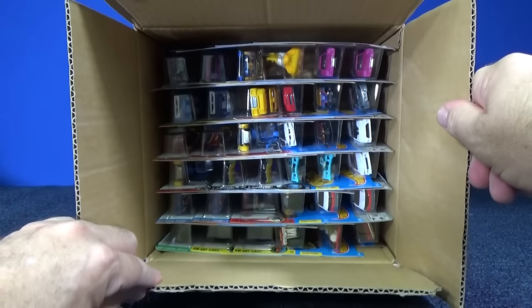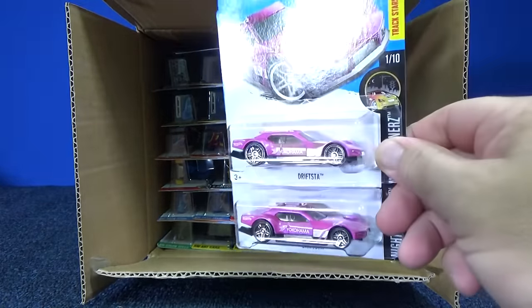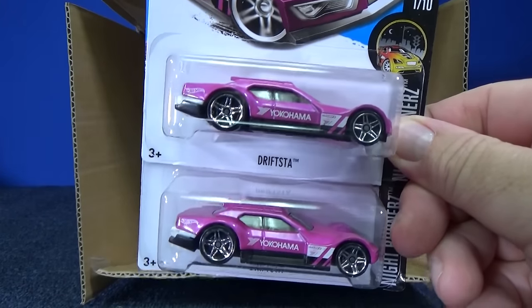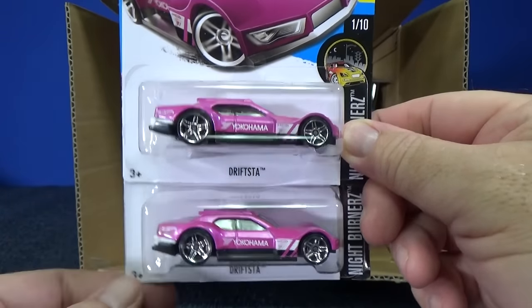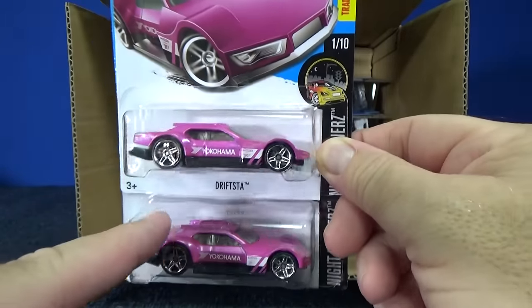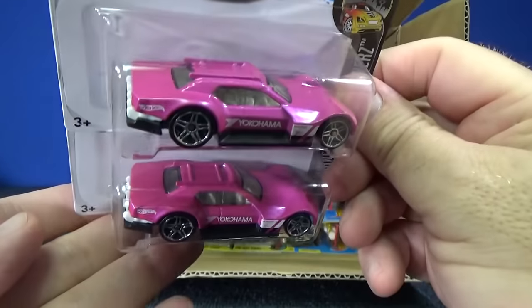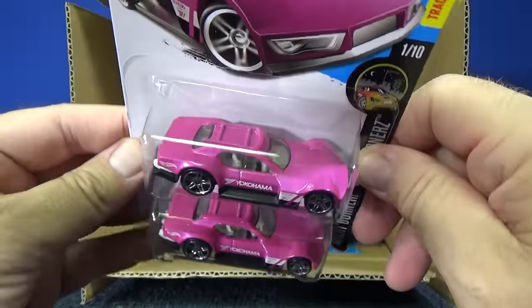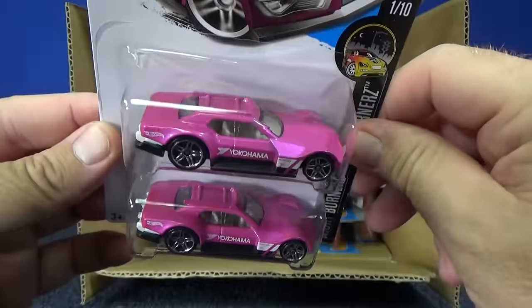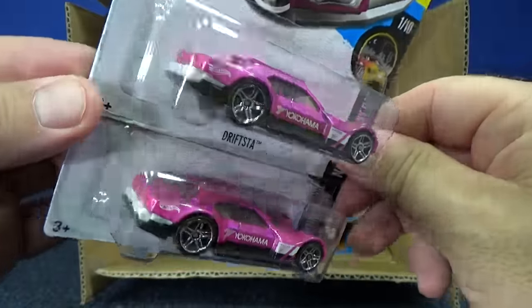It's pink, but the super treasure hunt has special paint and rubber tires. Here we have the Drift stuff — this is the car that you might find getting a superized treatment. It'll have spectroflame paint, rubber tires. I don't know if it has a TH on it or not, but glad to see a pink car. It looks fantastic. I'm sure some people who collect pink are going to like picking this one up.